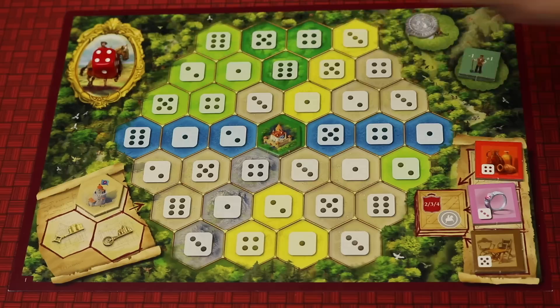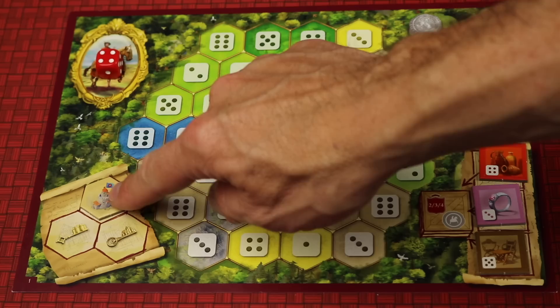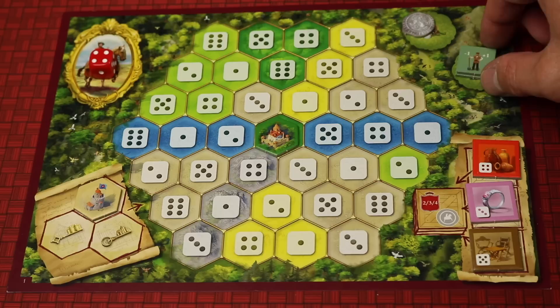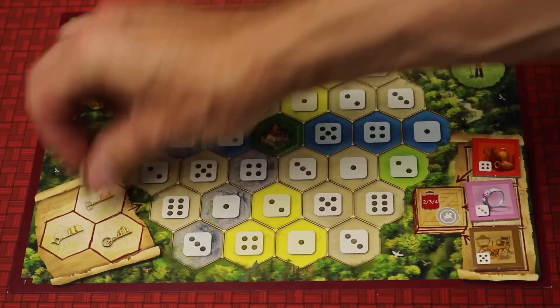When you finish an action, you place your die in the used area. You can take the same action twice if you want. Another thing you could do is place a tile. You have to place it where the color belongs, it has to be adjacent to at least one tile already placed, and the number where you're placing it has to match your die. Everyone starts with a certain number of workers depending on player order, and each worker lets you manipulate a die by one — up or down. You can even wrap: a one could go to a six and a six could go to a one. So you could use both workers to turn a one into a three and place the tile on the three space.